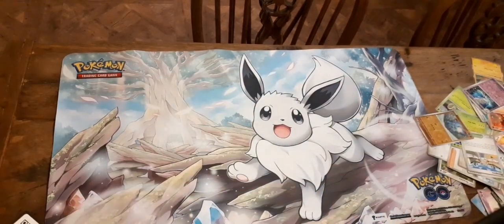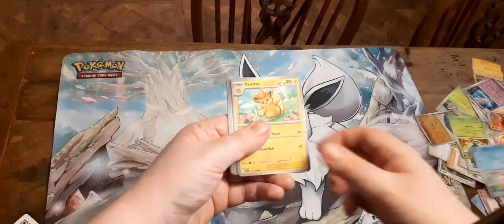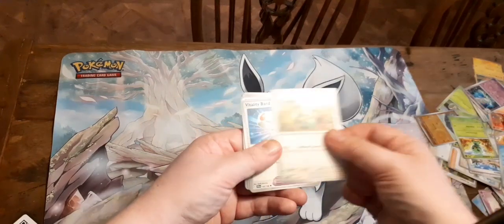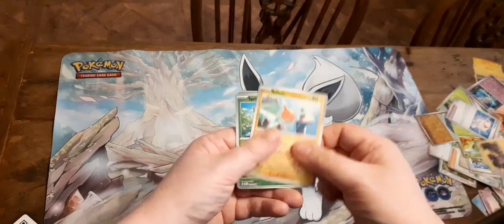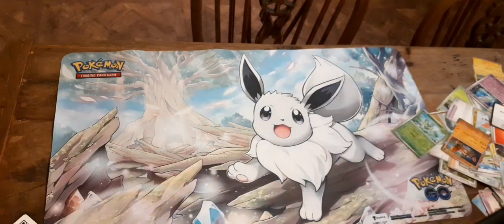That's quite good. We're definitely getting a more Scarlet-type box here. We've got Caxid, Porno, Rotom, Slyzala, Vitality Band, Toxicity, Rotom, Sprigatito, and Cocard. So nothing in that pack.